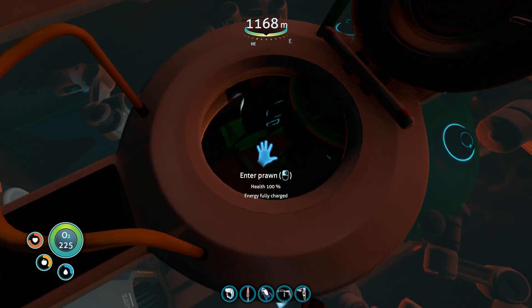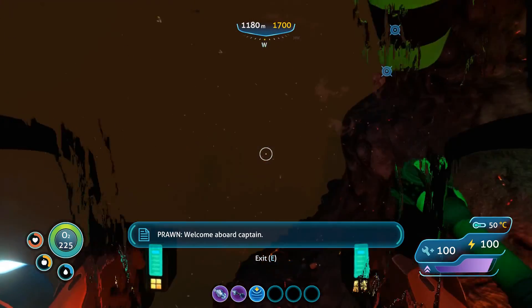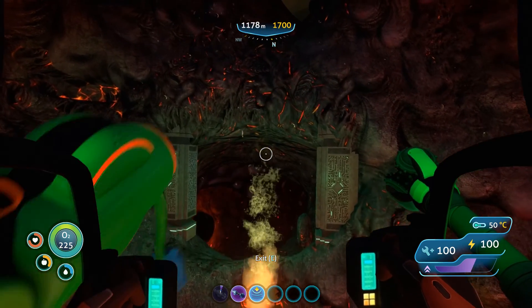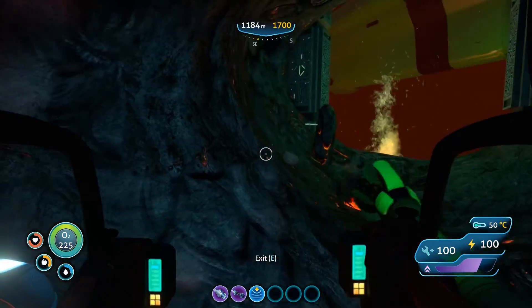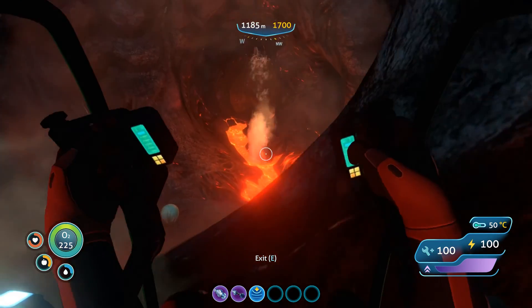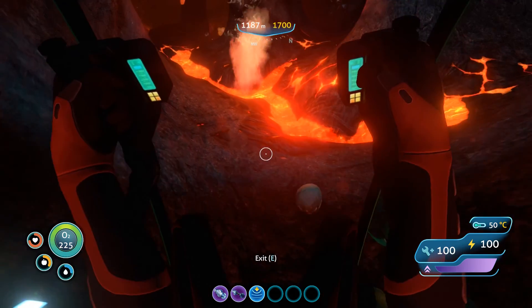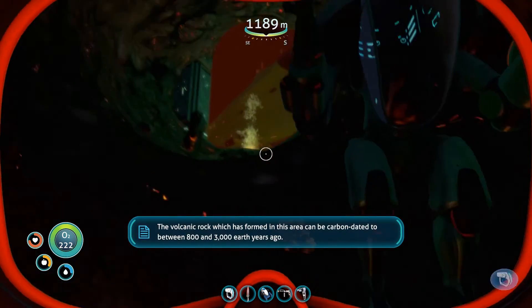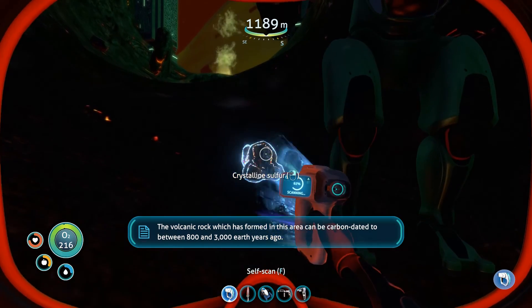Let's hop down and investigate. Didn't want a warper sneaking up on us. Hot — what's this? What is this? A creature egg? Crystal and sulfur — that's going to be useful.